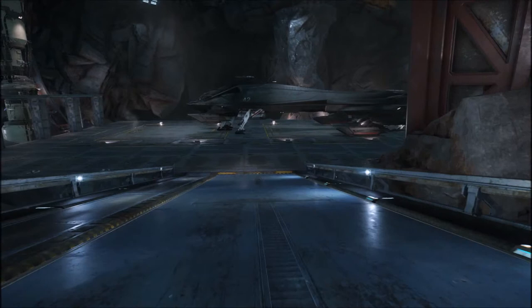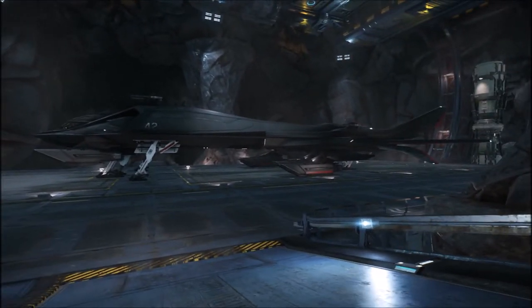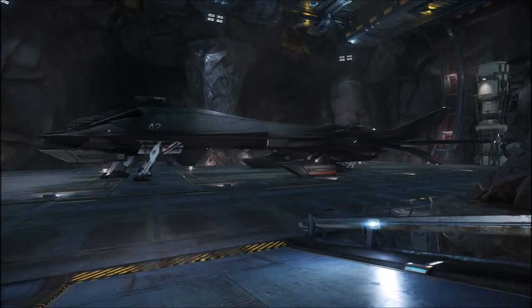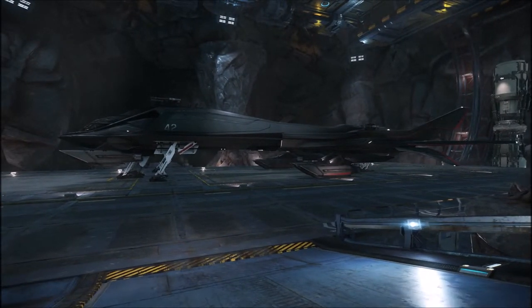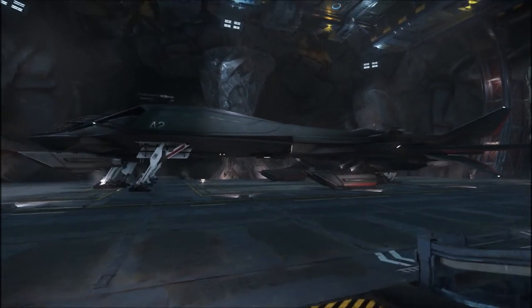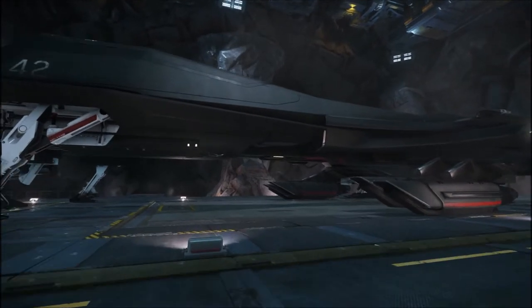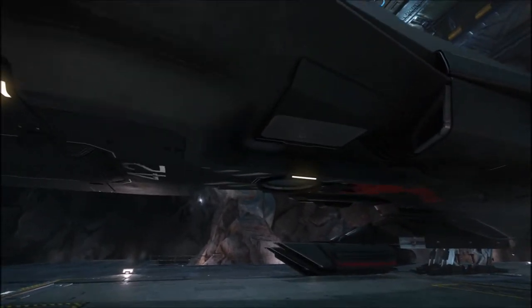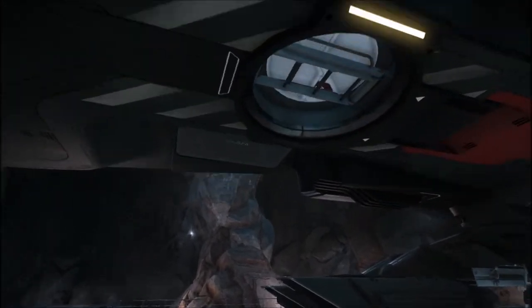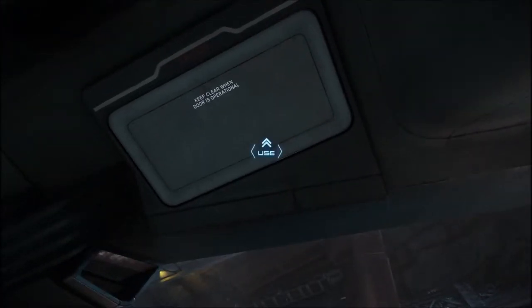So as you can see, I have a new ship — it is not yet flyable. This is the Retaliator by Aegis. It's a very nice ship. I've already taken a look around inside on numerous occasions, always finding something new to look at. Fair warning: the access is a little noisy getting into and out of it, and I'll show you what I mean in a moment.